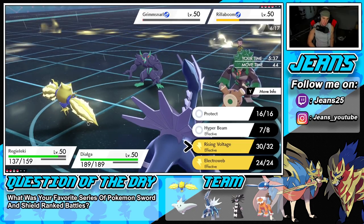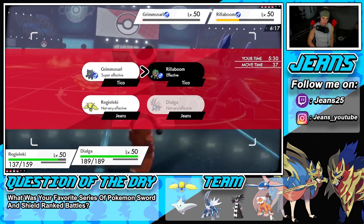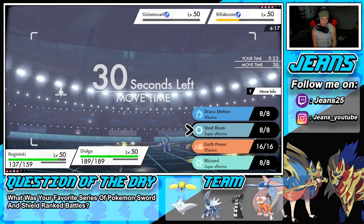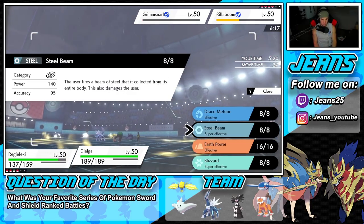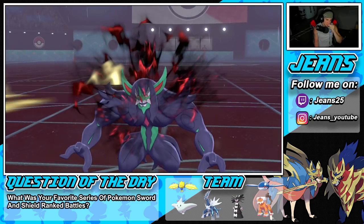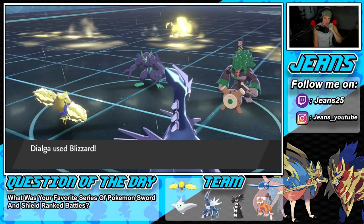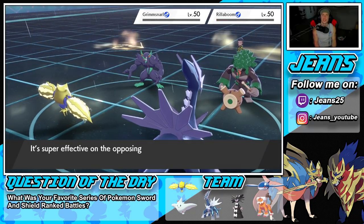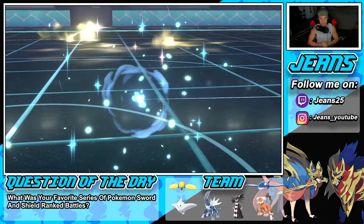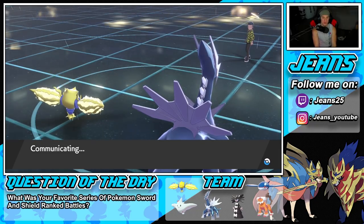I'm going to fire an Electroweb — might still outspeed Rillaboom. I'm debating between Draco Meteor and Steel Beam. Scary Face comes through and slows down my Regieleki again. I drop a Blizzard from Dialga — it connects and we pick up a huge double kill! We take out two of his Pokemon. He has Zacian on literally one HP. He's going to bring out Regidrago next and Dynamax it — that's got to be it.